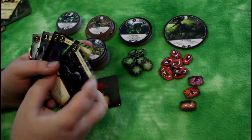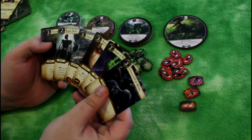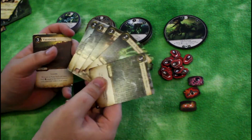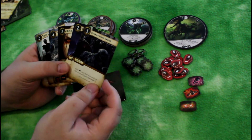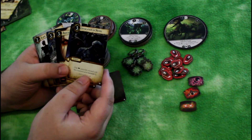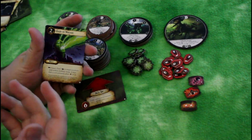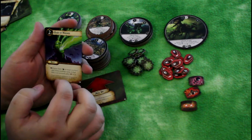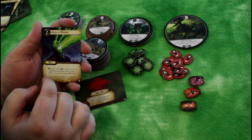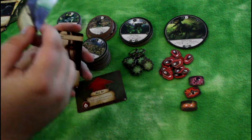Here are all the new cards for each of the new armies. There are five for the Vampires, as they are the main army. Invocation of Nehek: one Vampire caster disc activates with this command and gains Reanimate 1. Gaze of Nagash is a Vampire caster spell — deal one magic damage to target non-hero disc within medium range, and if that disc is not activated, place an activation on it. That's a really cool one.